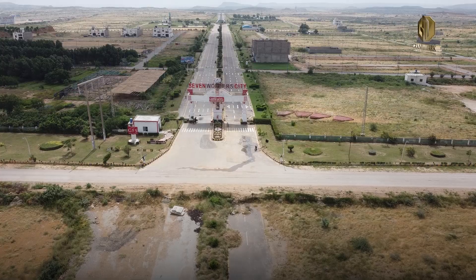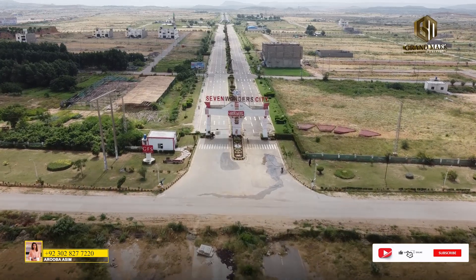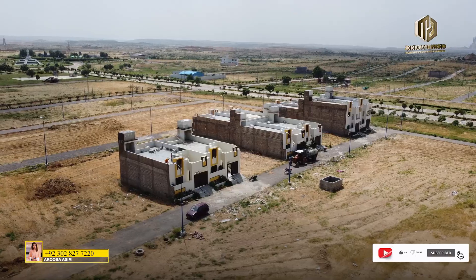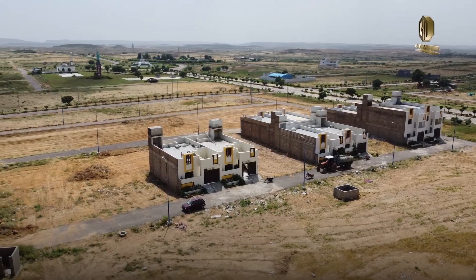The first option is the GFS 7 Wonder City Phase 1. You can enter through the main gate in the next block. The plot is found in the next block, and the plot is found right here.